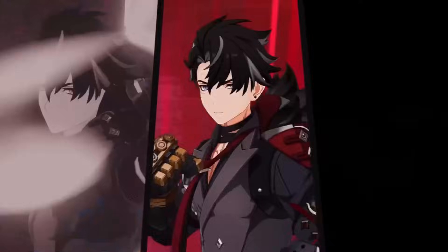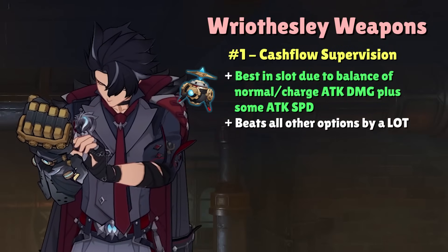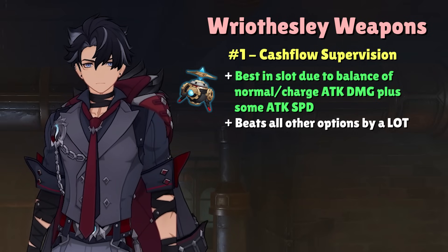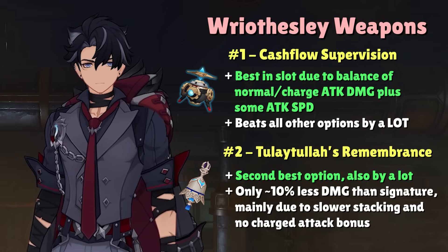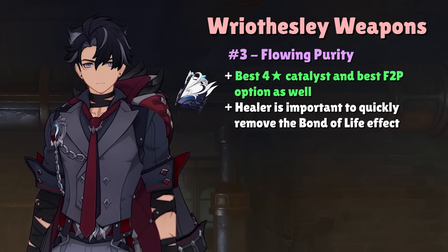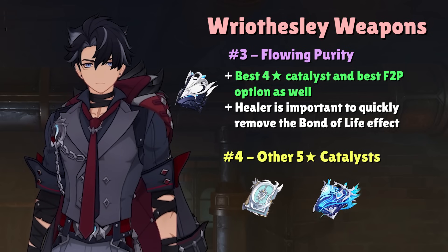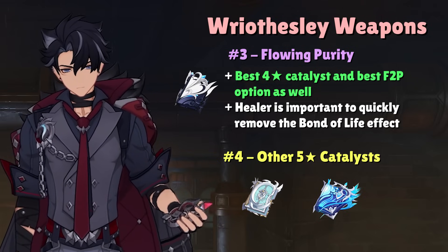While Riesli's best weapon options are clearly ahead of the pack, it's nice to see that he can also make good use of the new 4-star Catalyst from Fontaine. Cash Flow Supervision is Riesli's signature weapon and outperforms everything else by a long shot thanks to its ridiculous 48% Normal and Charge Attack Damage bonus at R1. Leitola's Remembrance outputs about 10% less damage than his signature and serves as the second-best Catalyst option overall. Since Wanderer and Riesli have fairly similar playstyles, this Catalyst was practically made for Riesli with its identical 48% Normal Attack Damage bonus at R1. Coming in at number 3, we have Flowing Purity, which is not only the best 4-star Catalyst for Riesli but also his best free-to-play option, dealing at R5 about as much damage as any other 5-star Crit Catalyst at R1 thanks to its passive that provides a sizable Elemental Damage bonus after you clear the Bond of Life applied by the weapon's passive.